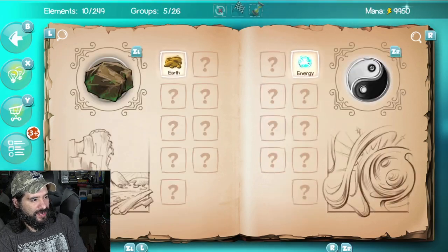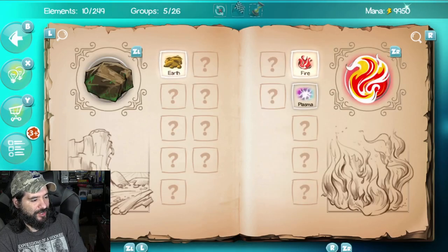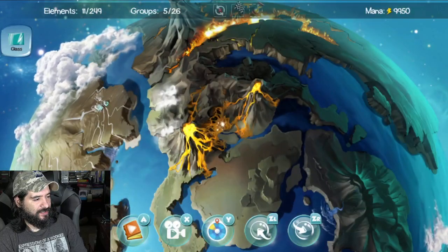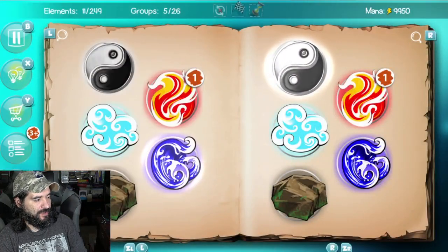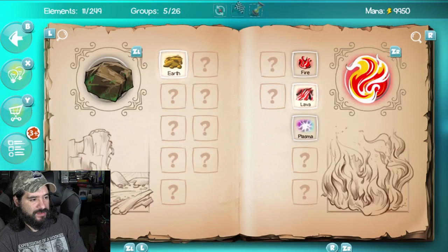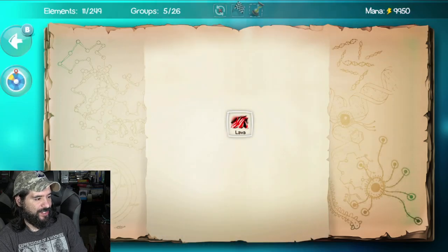Let's do earth and energy — no. Earth and fire — lava! So we'll do earth and lava, earth and plasma. Earth and fire made lava, we just did that one.